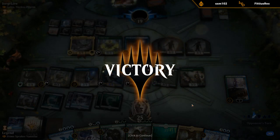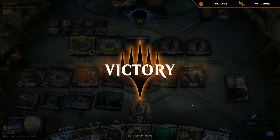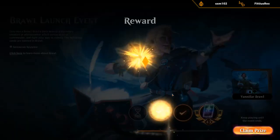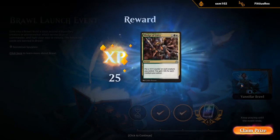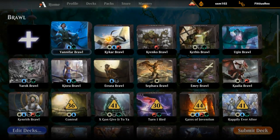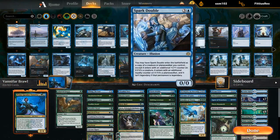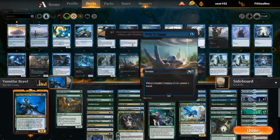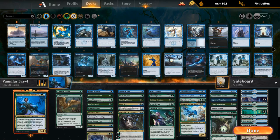We got to do what we wanted here — triple Vanifar activation per turn essentially. We got to kind of live the dream. Do I want to make any changes after that one game? I didn't have a great four-drop other than Spark Double, but Wicked Wolf could still be fine to search up sometimes — kill a creature and we're okay sacrificing it later. There are no amazing four-drops with great enter-the-battlefield abilities to be honest.